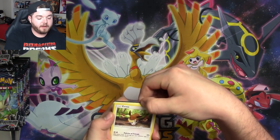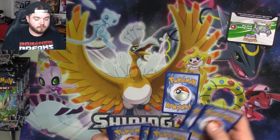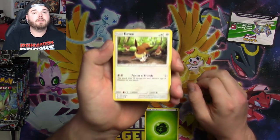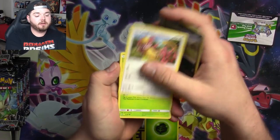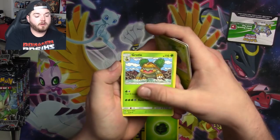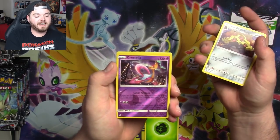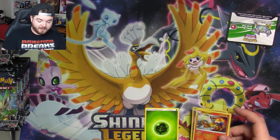And we're starting off with a white code. We've got our Grass Energy, an Eevee, Vulpix, Stunky, Young Goose, Rosalia, Grottle, Skateboard, Alolan Dugtrio — my favorite card in the set, I think — Cresselia, and an Infernape. I love that Alolan Dugtrio.